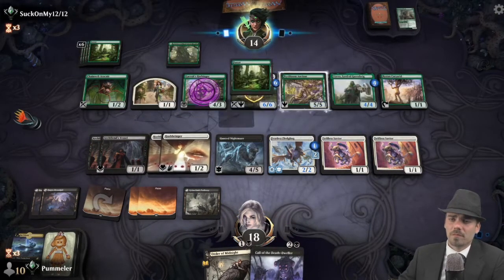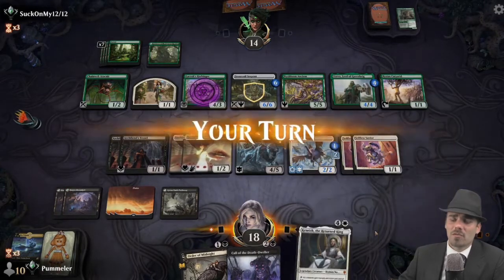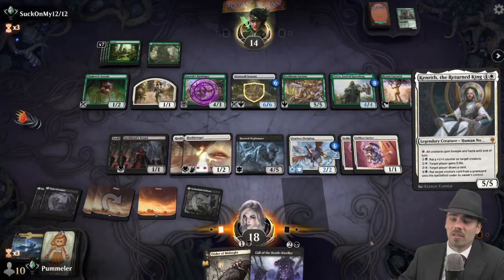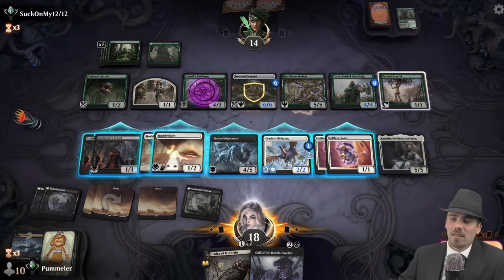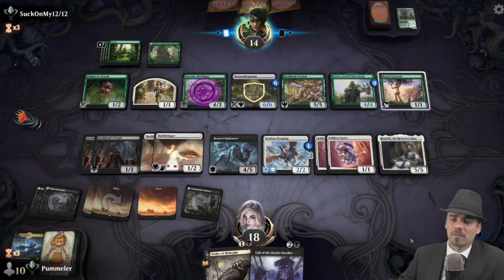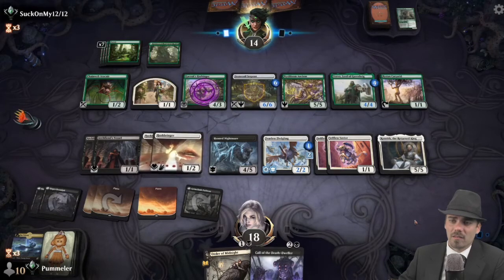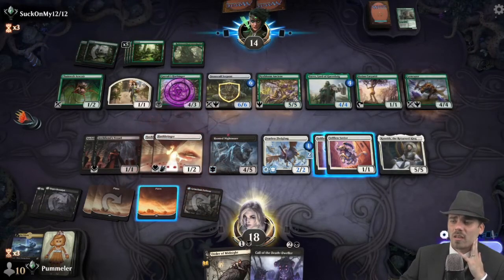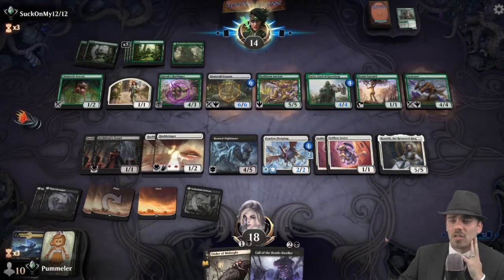The thing we're concerned about is at some point with Nixbloom Ancient out, our opponent's going to be able to draw — oh boy, Kenrith! Gem Razer — that's really annoying, that's more reach. We prevent any potential 'enters the battlefield' shenanigans with Hushbringer, so all that's fine, but the reach is really annoying.